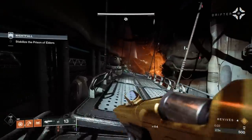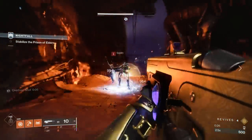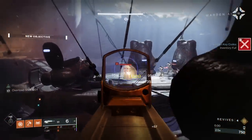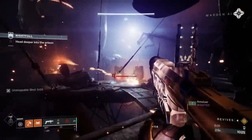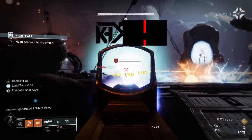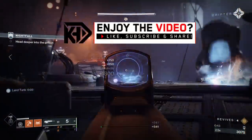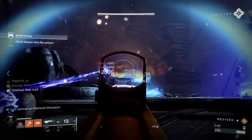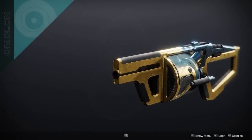What is up guys, it's your boy Rick Kakas, and today we have the guide for how to farm the absolute crap out of the current Grandmaster Nightfall, Warden of Nothing. This is a very important week because the brand new Nightfall weapon introduced this season, the Wendigo GL3 heavy grenade launcher, is dropping, and this last week of the entire season is the only time you can get the adept version.